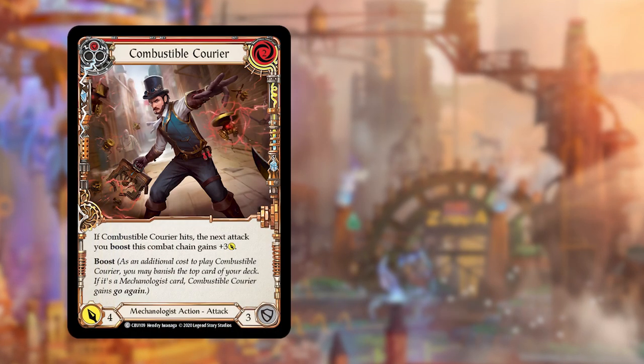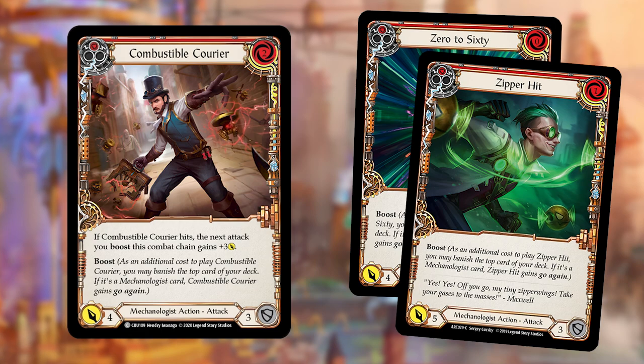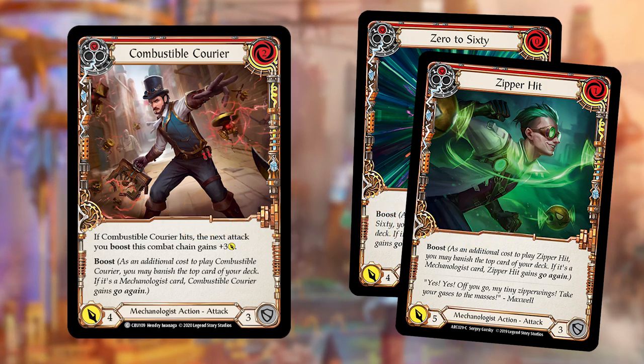Another somewhat contingent line — contingent on your opponent not blocking — is a blue, a red Combustible Courier, and something like a Zipper Hit or Zero to 60. Play Combustible Courier; assuming it hits for four, you then play the red Zipper Hit for eight. That's 13 damage off a three-card hand, which is actually better than the two red Throttles line — a pretty high-damage line you can pull off.